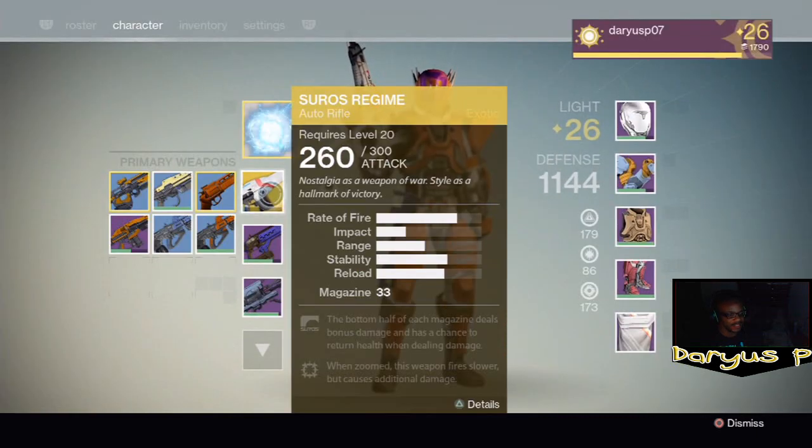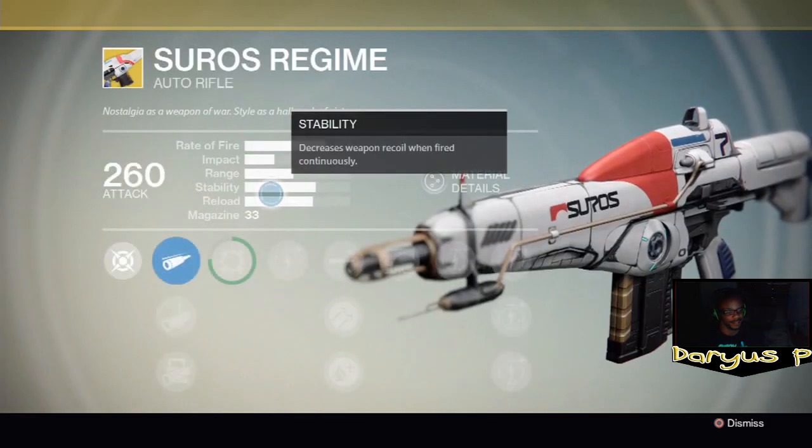The bottom half of each magazine deals bonus damage and has a chance to return health when dealing damage. When zoomed, this weapon fires slower but causes additional damage, so you're going to shoot slower but it's actually going to do more damage.